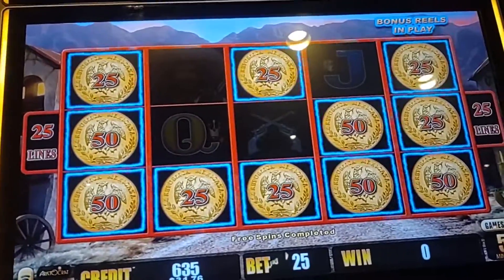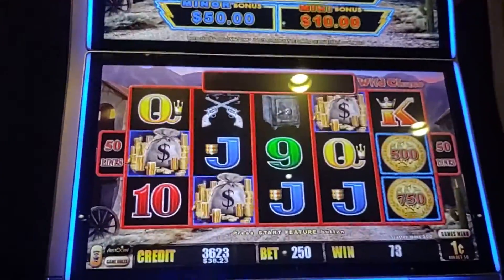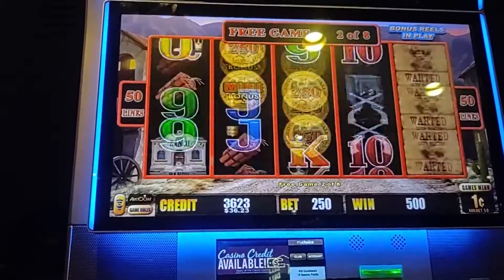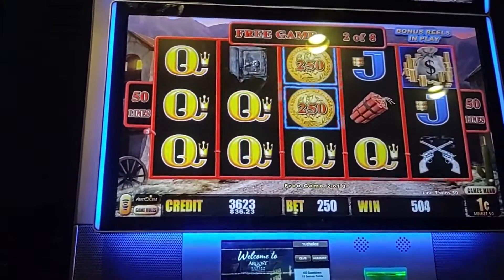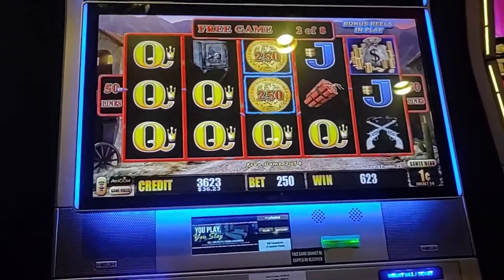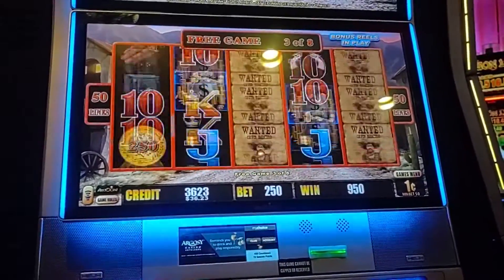You're watching Blue Collar Slots. One-cent denom, $250 bet. Take a look at your progressives there — we got the bonus. Let's see if we can get here on a $250 bet, penny denom. Be the coins! A little something there with the queens. Hey, $9.50, we're still going.